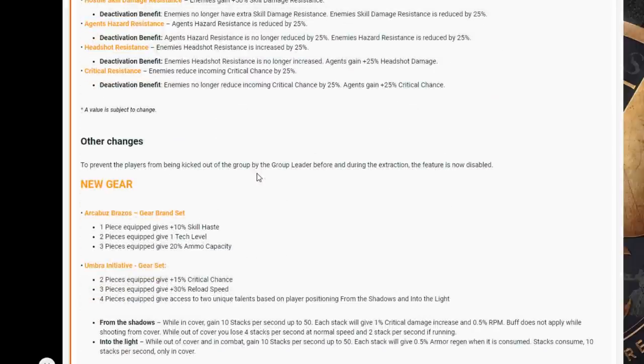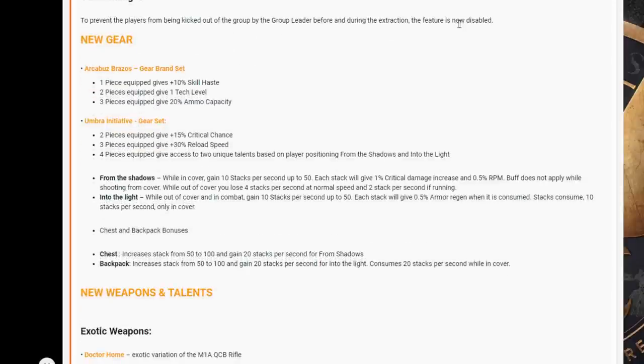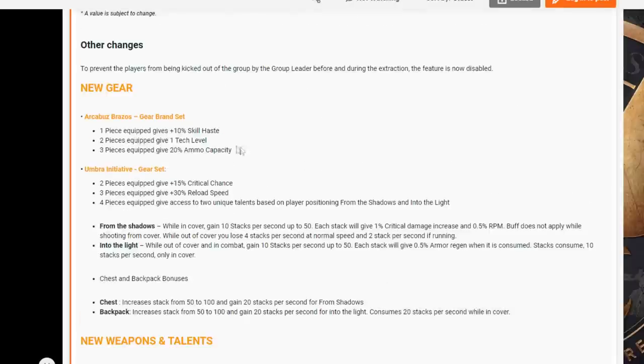Other changes: to prevent players from being kicked out of the group by the group leader before and during the extraction, that feature is now disabled. New gear — we've got the Arquebuzz Brazos, which is a gear brand set.